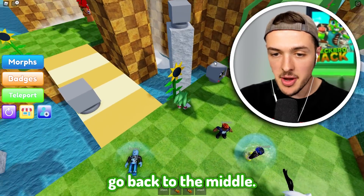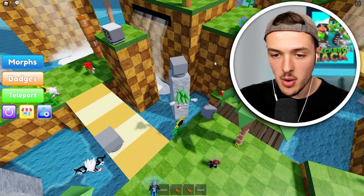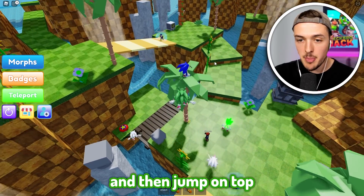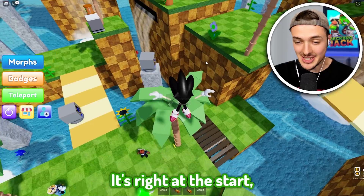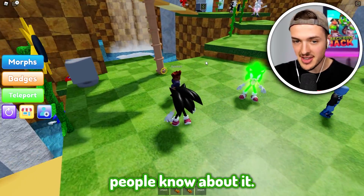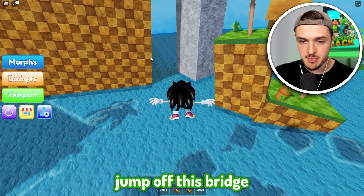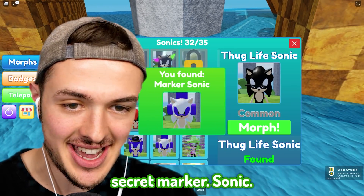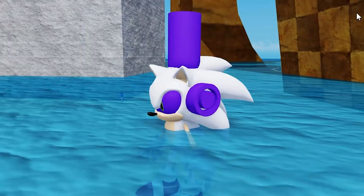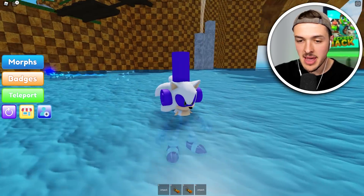Go back to the middle, jump on this sunflower - you gotta land it perfectly, then jump on top of the first tree that you see. This is where you get Thug Life Sonic - it's right at the start, but not many people know about it. If you go from the middle island, run up here, jump off this bridge, and go right up to the side, this is where you can find the Secret Marker Sonic. Its head is massive - looks like he's wearing a hat and some headphones.